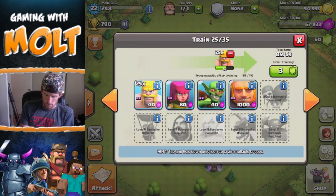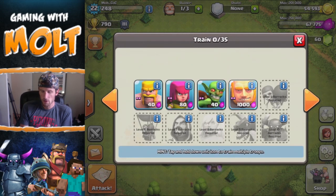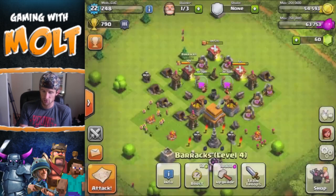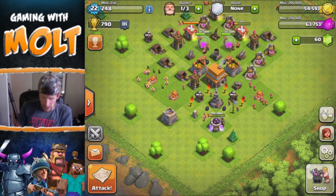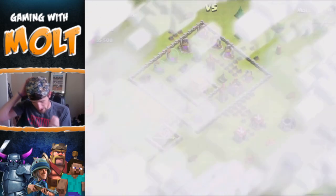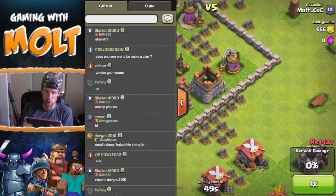Once all my troops and everything are upgraded, then I'll try and push a little bit higher. That's not a bad rate for Town Hall 5 — I wish I could have gotten a little bit more. Let's keep training these up. I always just fill out my camps with an even amount. Why don't we use a couple giants as distraction — maybe five — and then fill the rest up with goblins. Looks like we'll be done in about 10 minutes, so I'll pause here and be back in just a couple seconds.